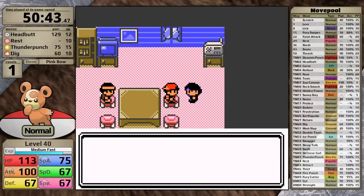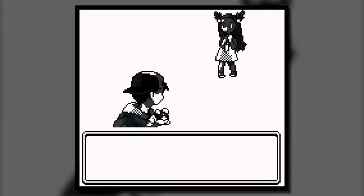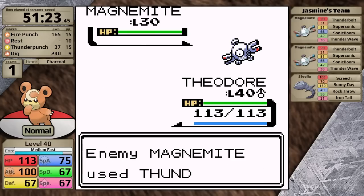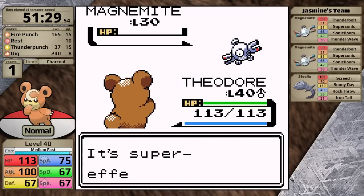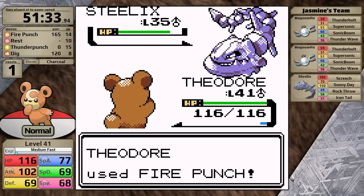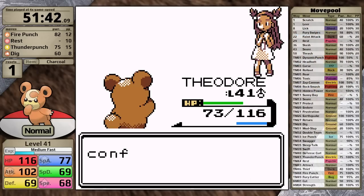Against Jasmine, first up are two Magnemites and of course Dig is the right choice — it's going to do way more than Fire Punch. I should mention I replaced Headbutt with Fire Punch because the normal type move is basically useless in this fight, and I was going to delete Headbutt anyway since I'm getting Return right after this in the Department Store. With the Magnemites out of the way, I go for Fire Punch on the Steelix and it does so much, taking the Iron Snake down to red health. It strikes back with Iron Tail doing about a third, but luckily doesn't compromise my defense. Jasmine uses a Hyper Potion healing Steelix, but that means I get two Fire Punches in a row, and with that she's defeated. Fire Punch was really good.